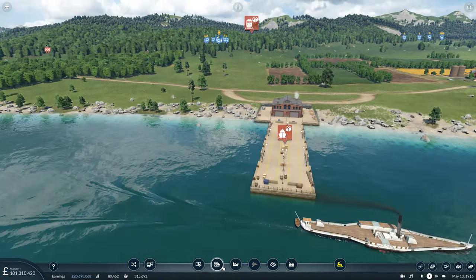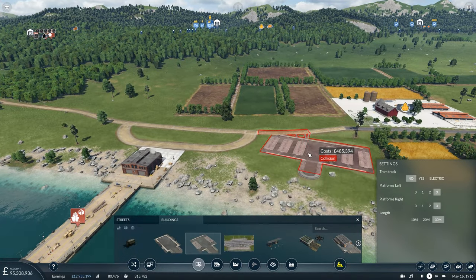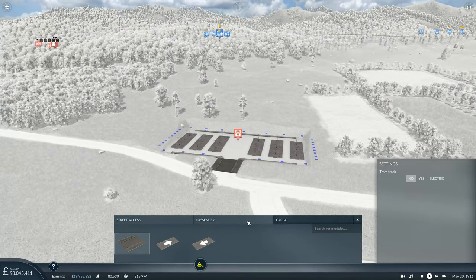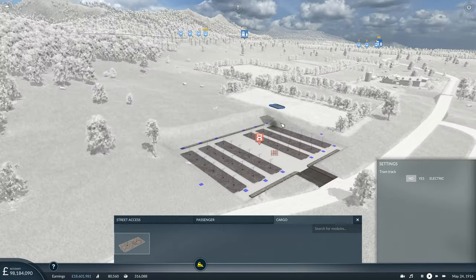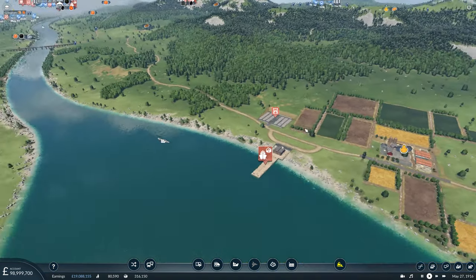To facilitate this we're going to need a truck station. I'm just going to go big straight off the bat. We'll put it there — the reason I wanted a connection to the farm is because we want to get the grain from this farm up to the food factory by Derby as well. It makes sense to use one truck station rather than having multiple in the same area. We'll call this Haywood Farms — so that's phase one, two, three done while we're here.